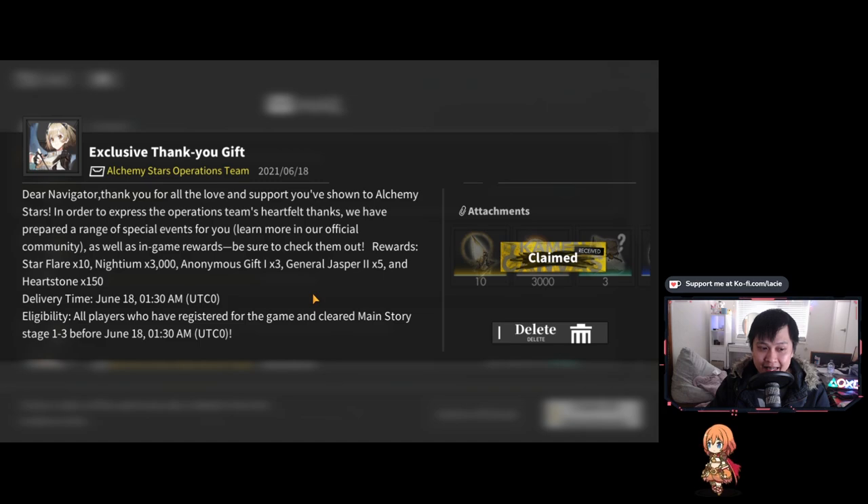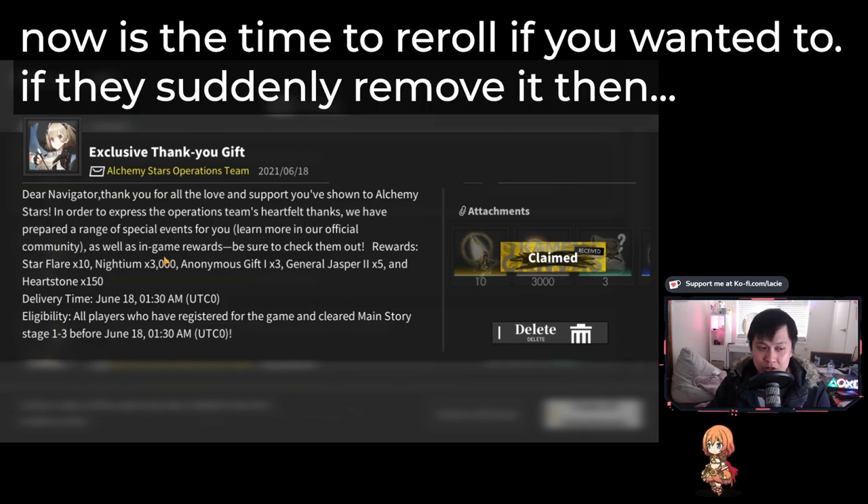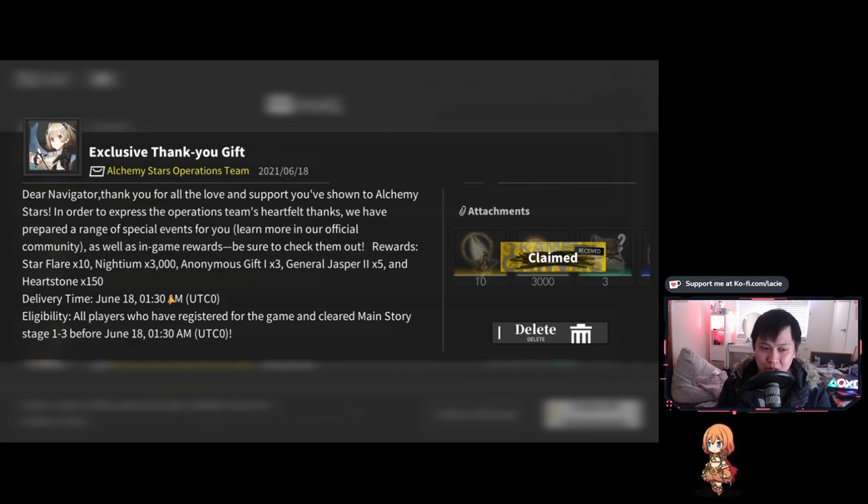What has happened is that the AS staff have actually given us more rolls. You can see here the delivery time is June 18, 1:30am UTC zero — it's actually way past that now. People are reporting that they are able to actually claim this gift even on freshly re-rolled accounts made just a minute ago.